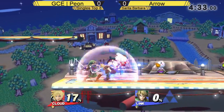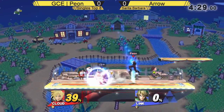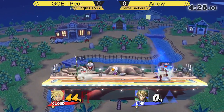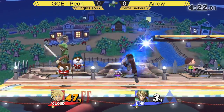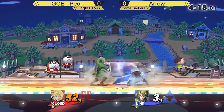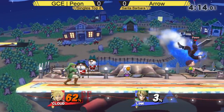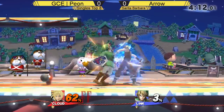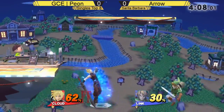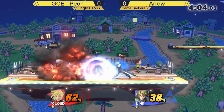I think specifically in this matchup, Cloud's gonna be completely fine with getting those trades, mostly in the sense that if he doesn't have limit the trades are fine because then it'll just add to his limit counter. Right now these trades aren't working out very well as he's at 62. Quick grab, down throw into the forward tilt — covers the up air with the jab, that's always a really good option.